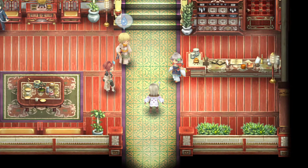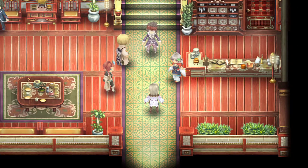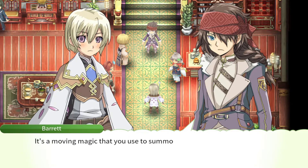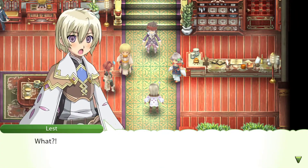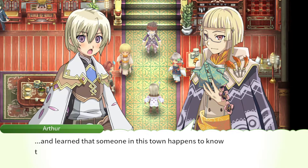'Lest! We found the culprit.' 'No we didn't, but we did find a rather helpful ally.' Barret! They finally brought him in — I knew it was going to be him. 'So I heard you're looking for Omnigate — it's a moving magic that you use to summon something from the Forest of Beginnings, and it can also call someone back. I know someone who actually came back by using that magic.' I was not actually expecting them to use it as a plot — I thought that was just a little nod.